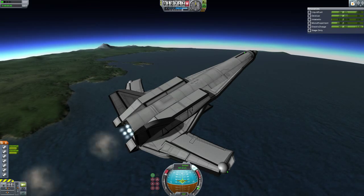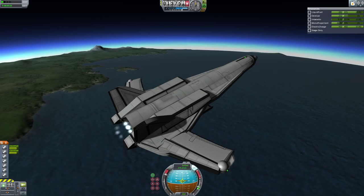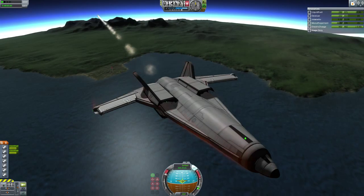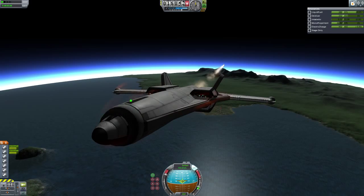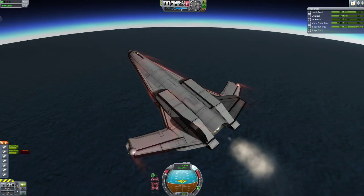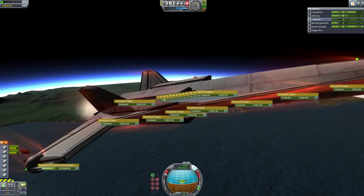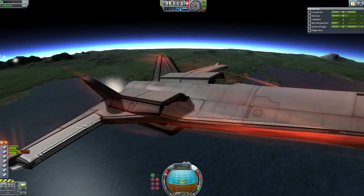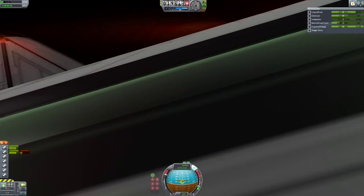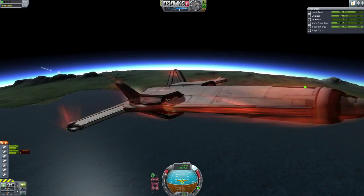We're now above 10,000, going about 15 degrees up, getting some speed - 500, 600 - just going faster and faster. Keeping my eye on the air intake and we're on fire - nice. It's pretty fast, we can get up high with this plane. You might have noticed the air intake count is about 22, so there are a lot of intakes on it. Most are for looks, like around the edges, but others are more for cheating - I don't care, I want easy flying. So I have a lot of ram air intakes and an air intake on the nose cone.